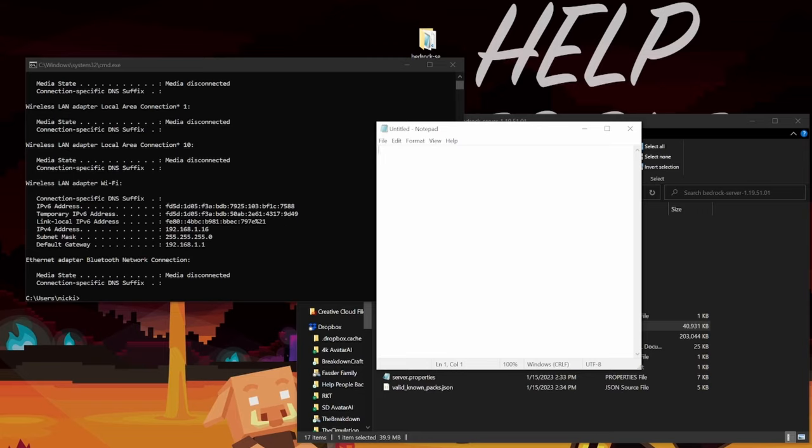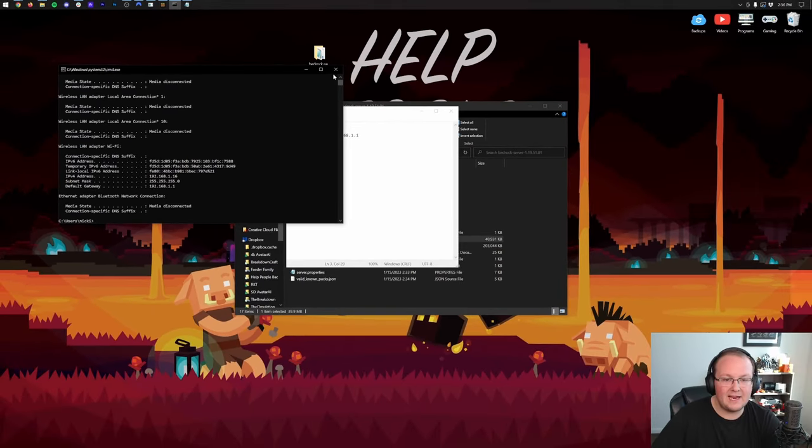If you have a long string of numbers and letters as well as just numbers, you want the Default Gateway that's just numbers — usually on the second line. Once you've got those, close the Command Prompt.